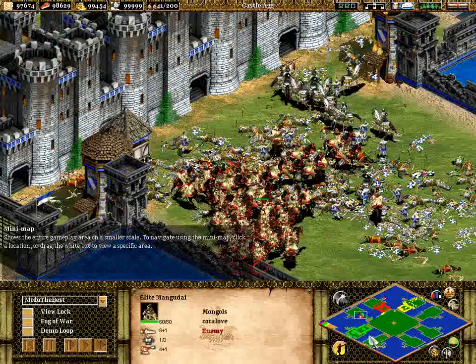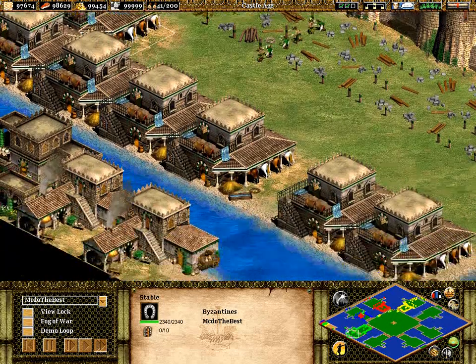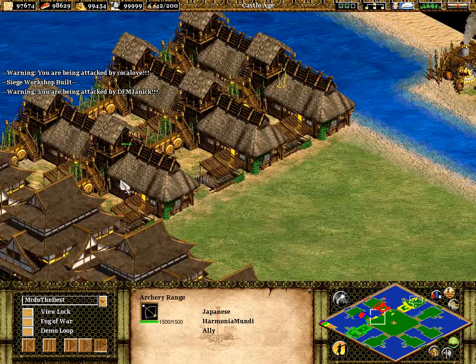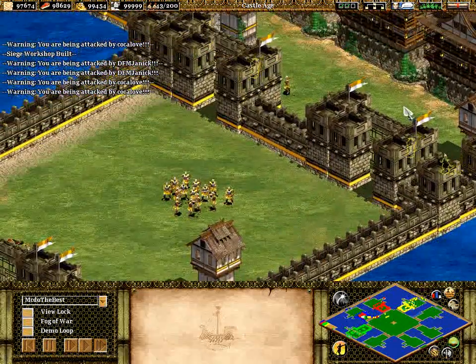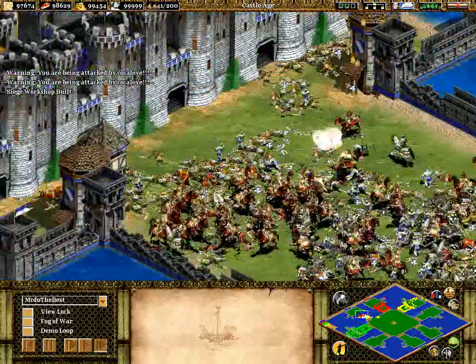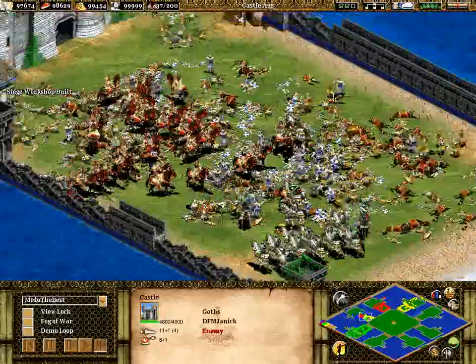And a huge mass of Mangudai are now in for Kokolov. Stable's coming up for me, Siege Workshop's also coming up, which is very interesting. What is Harmonia Mundi building? Many archery ranges — that's a good choice because I think the Japanese get the Arbalest, which would be a great counter to the Mangudai. Harmonia Mundi going in with a sab — oh, didn't quite make it. Very close though, unlucky. Good effort.